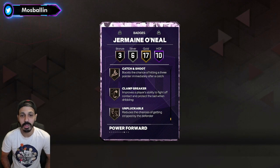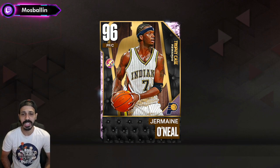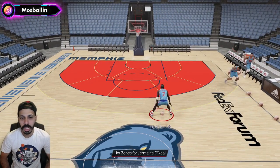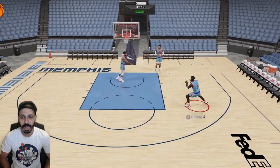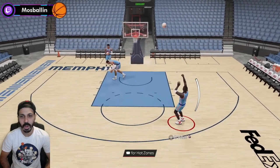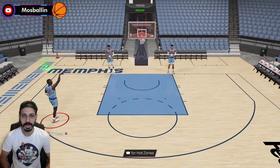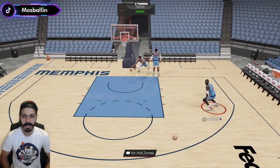We can always test this card out and see what he does. If you guys don't know how to get Jermaine O'Neal or any of these trophy case cards, I'll link a video down below. Look at my man's hot zones — he's got every hot zone in the mid-range, every single one of them. If he's got a midi, you know it's green, you know it's going in — automatic. I'm thinking it's time to turn off the shot meter and just green up everywhere.